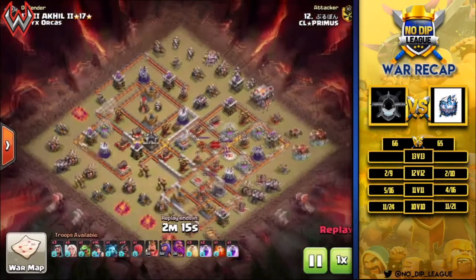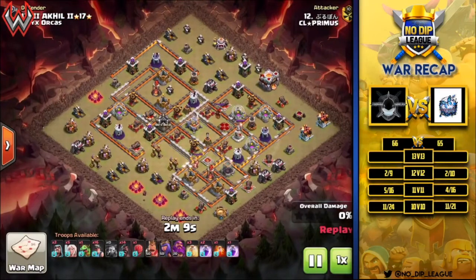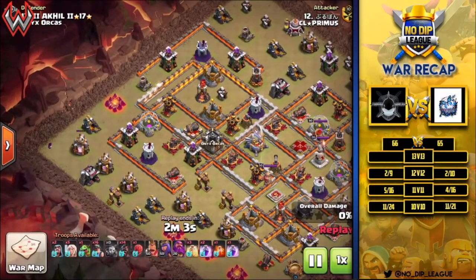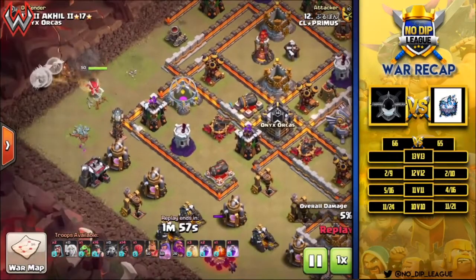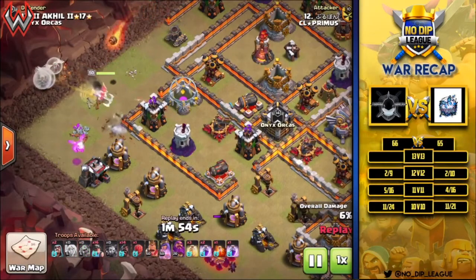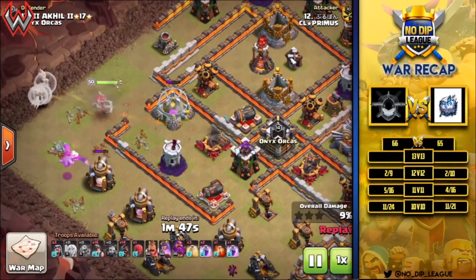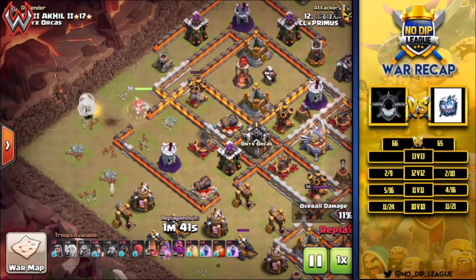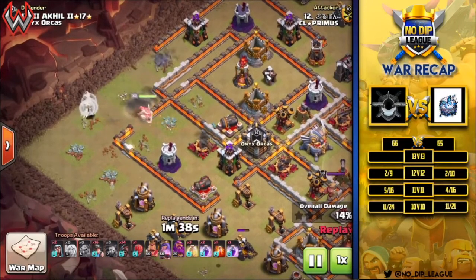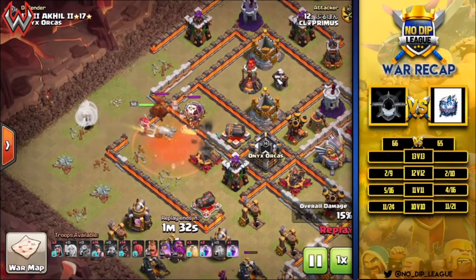Starting off with a Town Hall 11 hog rider miner attack. He's starting off with a few troops around the edge getting a few buildings taken out early. He's going to send the queen charge in over here in the west and take her in towards the clan castle to get the CC lured and taken out. A hidden Tesla pops up, he puts in a baby dragon to help push the queen in the right direction. There's a gap in the walls, the archer tower is down so the queen can walk right through and get the CC lured. Air defense goes down, mortar goes down, and then she steps up right into that CC radius.